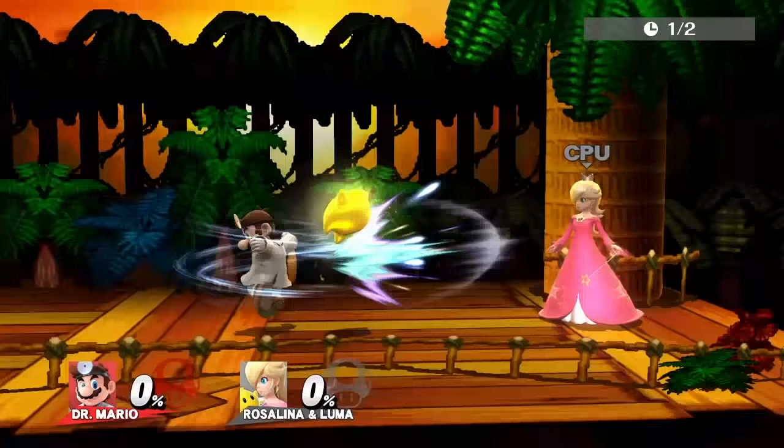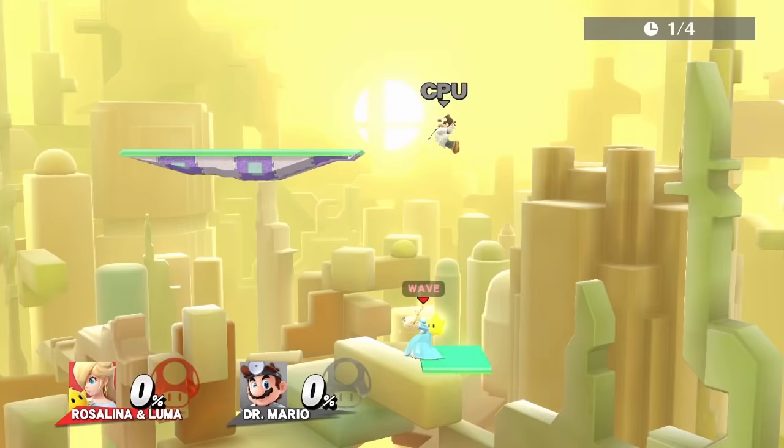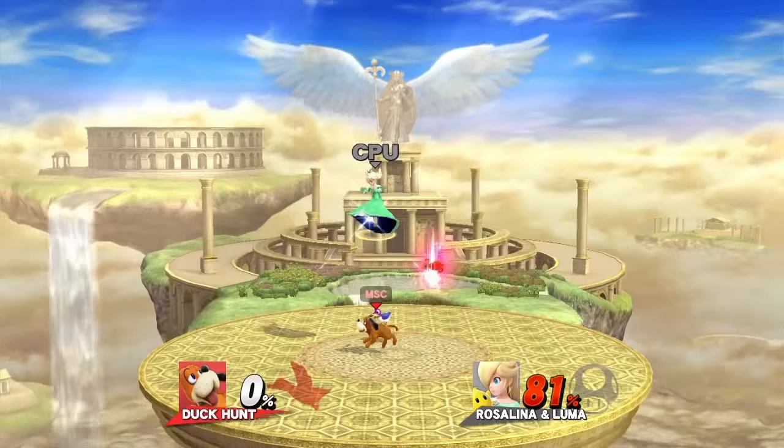Dr. Mario's best move by far is down B, Dr. Tornado. It hits very far, comes out fast, and is a moving hitbox. Back throw is also very effective if you ever land a grab on Rosalina. For edgeguarding Luma, use down air.